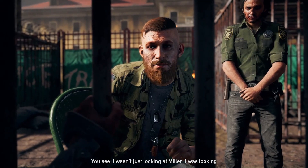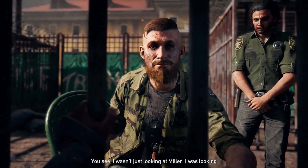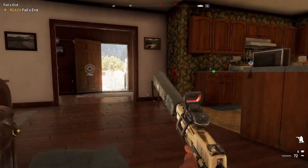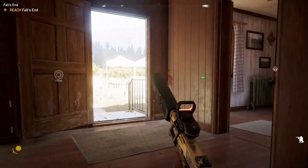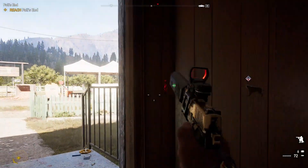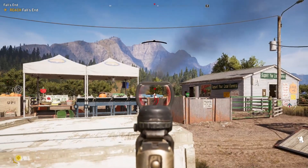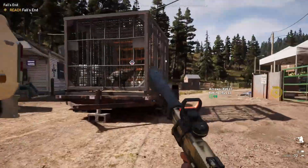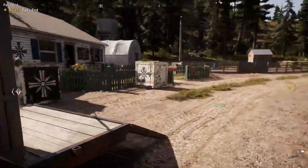Jacob was planning to put Boomer through a judge program — a process of brainwashing and mind controlling with the use of Bliss, a drug injected into animals and humans to improve their abilities. It seems the cult recognised Boomer's strength and wanted to use him to fight against the resistance. Luckily, playing as the deputy, you're able to rescue Boomer before he's sent off to Jacob, so he doesn't have to go through that horrible ordeal.